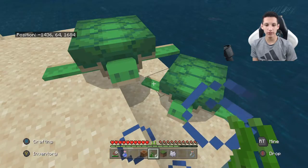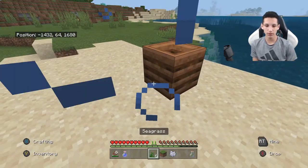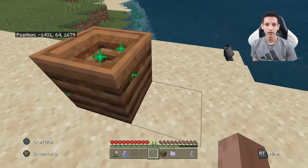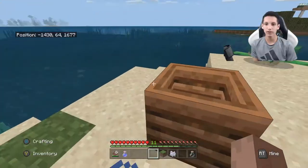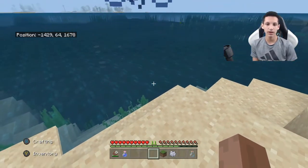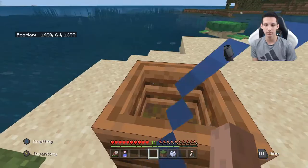Another use for seagrass is to make farms. I would probably use it for a bone meal farm — grab your composter, place seagrass in it, and as you can see it makes the level go up. This would be very useful considering how easy seagrass is to obtain. You could set up a farm where you go down, grab seagrass, let it grow, and once it fully grows something breaks it and it gets pushed into the composter.